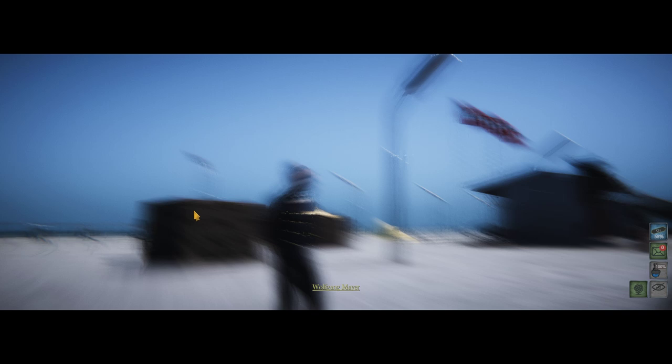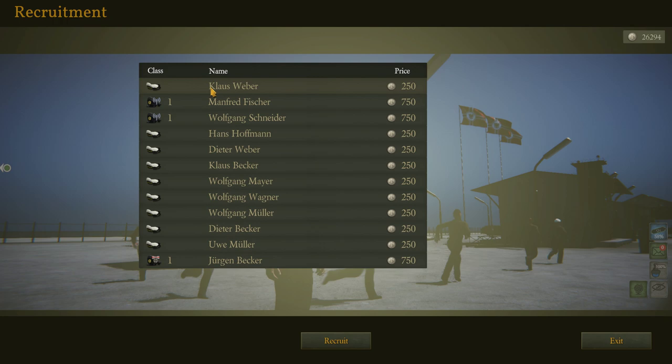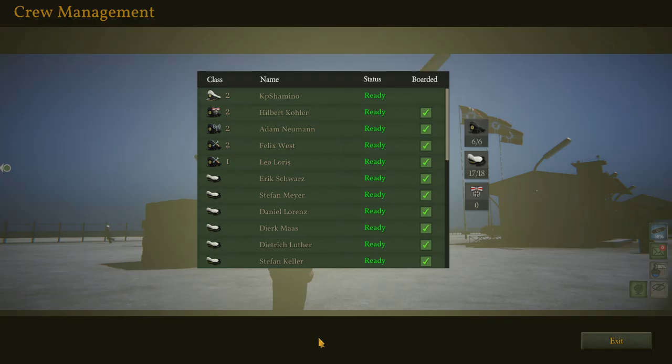How do you recruit your officers and sailors? You just go here to recruitment. And here you can see the files. You got 4 kinds of officers: you got the radio officer, you got a captain officer, you got an engineer officer, and you got a leader officer. You start with 5 officers that you can get on your boat, and you can get 18 sailors on your boat too, just to help the officers.